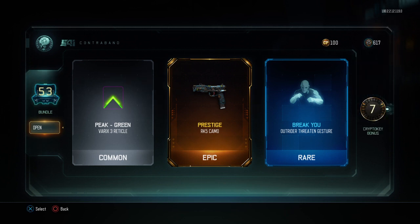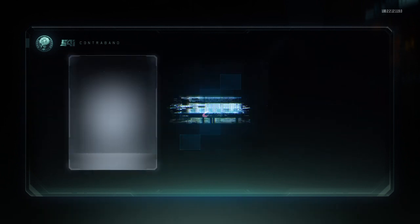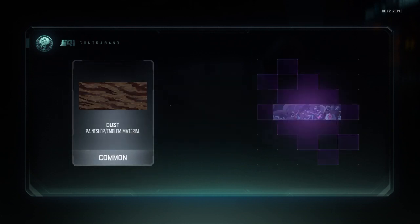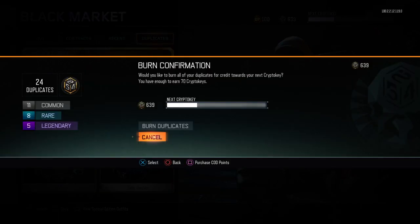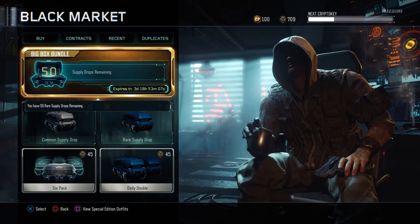Prestige for the RK5 — I like the RK5, great pistol. Tarantula Reaper head theme. Another VMP camo, another VMP camo. We're halfway done and we have 700 crypto keys.